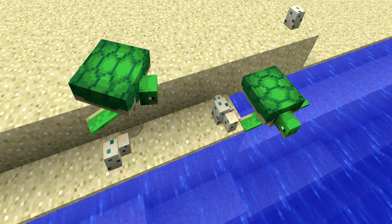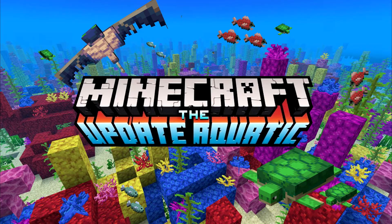Those eggs can actually hatch into baby turtles. Once the turtles hatch, they will instantly try and make their way to the closest water source, which is really cool because that's how real turtles work in the real world. So that's gonna be pretty cool if you're walking on the beach and you see lots of turtles walking to the water.